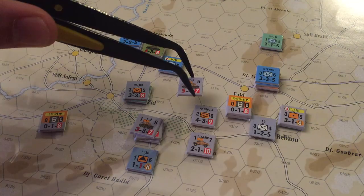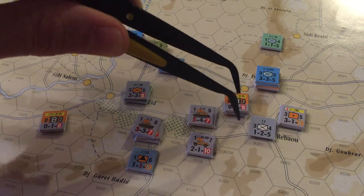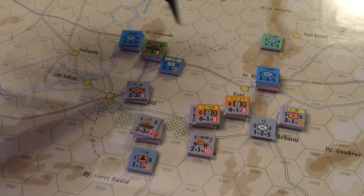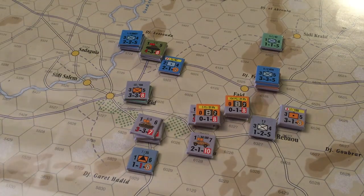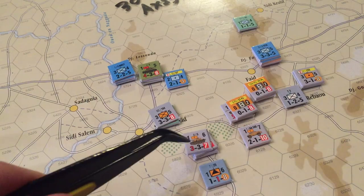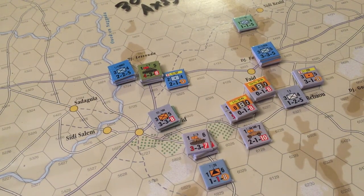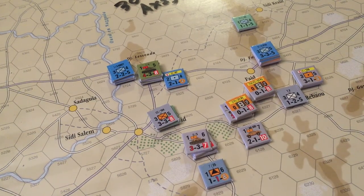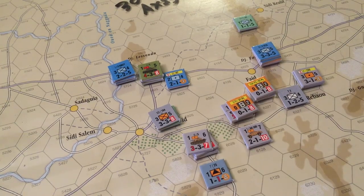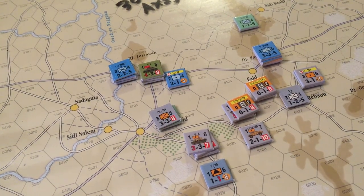I'm going to take these tanks — just three points but very potent — plus this mechanized infantry, this Italian tank unit, this armored car, and the heavy anti-air, and come around the side to attack from this point. These forces here with the five-strength tank company, recon battalion, anti-air, and motorized infantry can overrun that unit and join together to surround and attack the stack. I need at least 2:1 odds, ideally 3:1, because if you fail the combat coordination you shift down two left on the CRT.